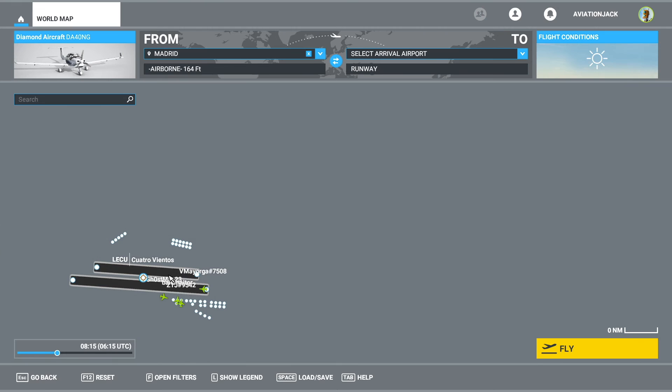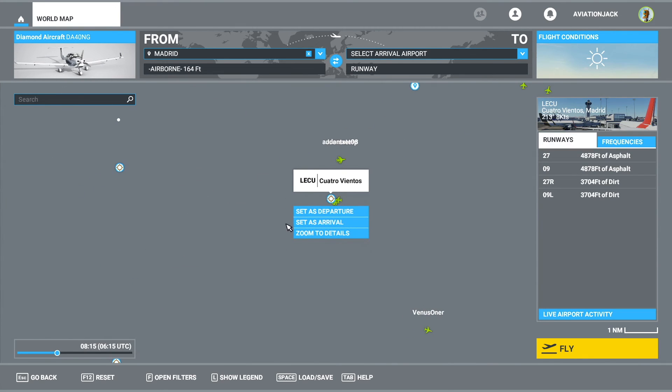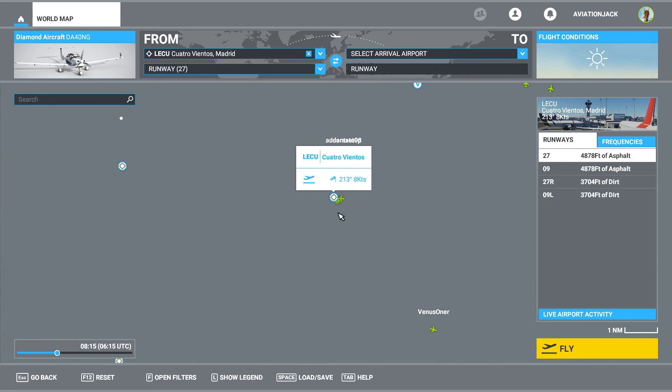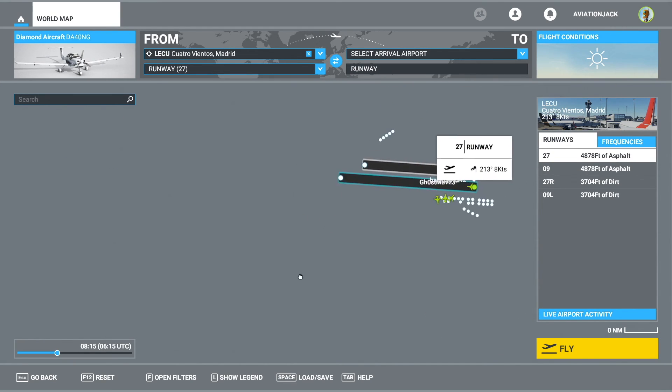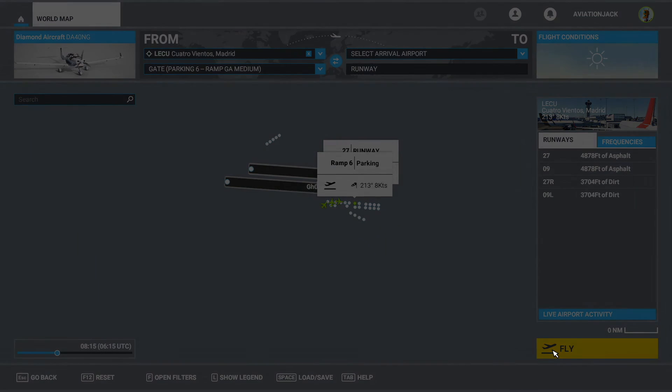If we zoom in a bit more here, you can see all of these multiplayer player icons. We can actually set this airport - LCLU - as departure. Then you're going to see people on the ground. What you're going to do next is press 'Fly'.